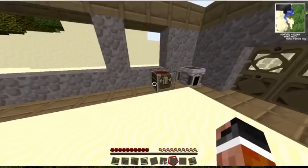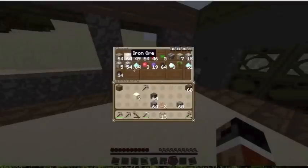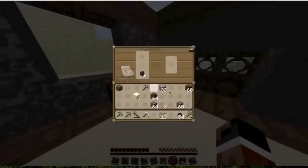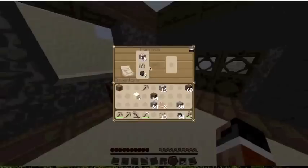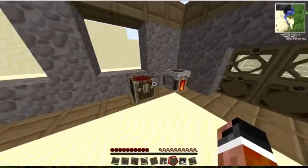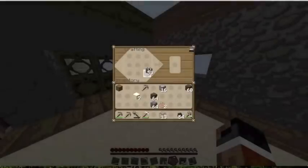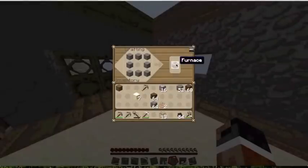The first thing we will need is to make something called refined iron. For that you will need some iron and some coal to make it in the furnace. The way you make refined iron is: you first put iron in the furnace — that makes a normal iron bar — and then if you put this iron ingot in the furnace again, it will make something called refined iron, which is the main resource of Industrial Craft 2.